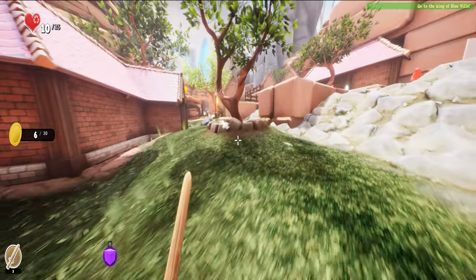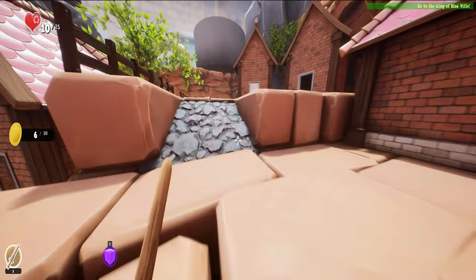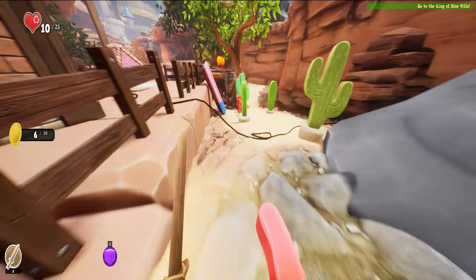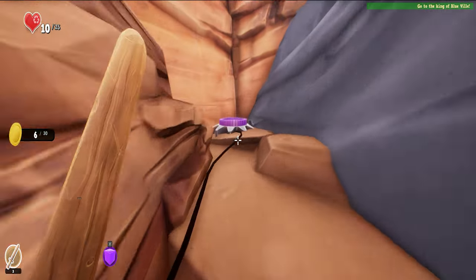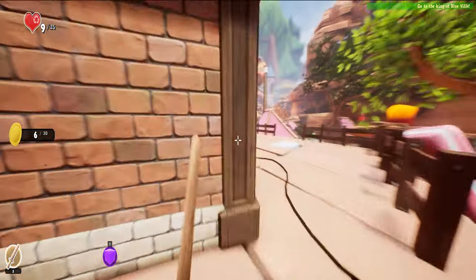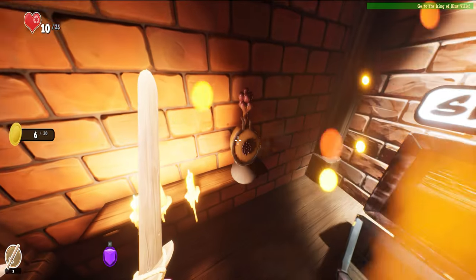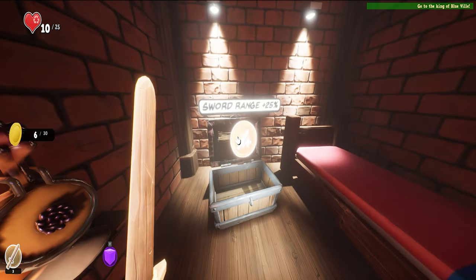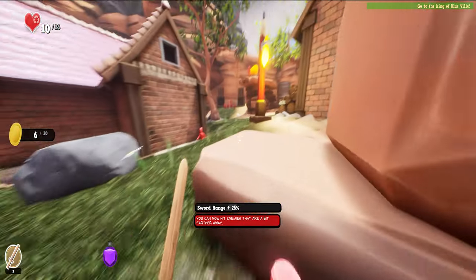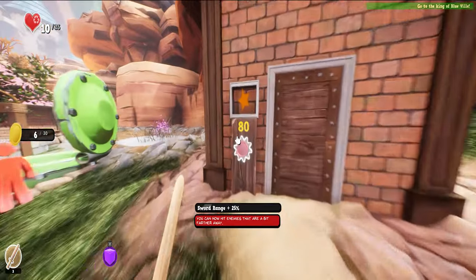It was a mission where I needed the force cube — where is it? Oh yeah, here it is. Cactus gives you damage by the way — take a multi again. Sword range 55%!